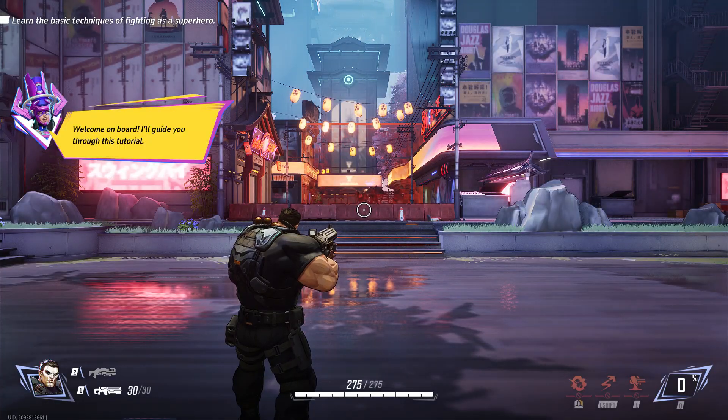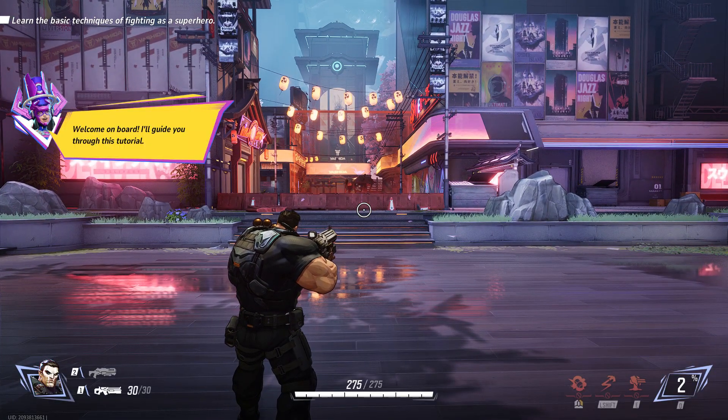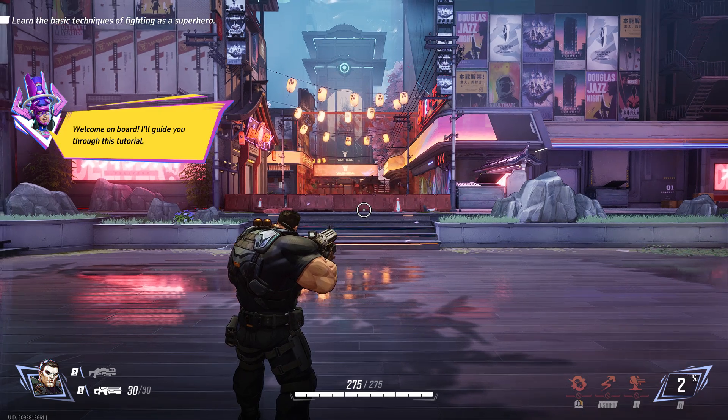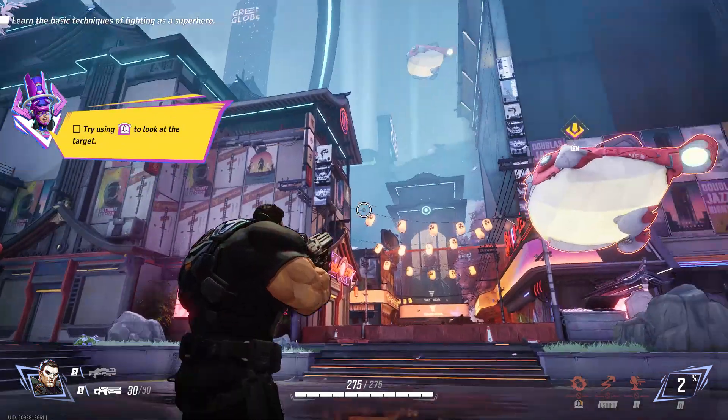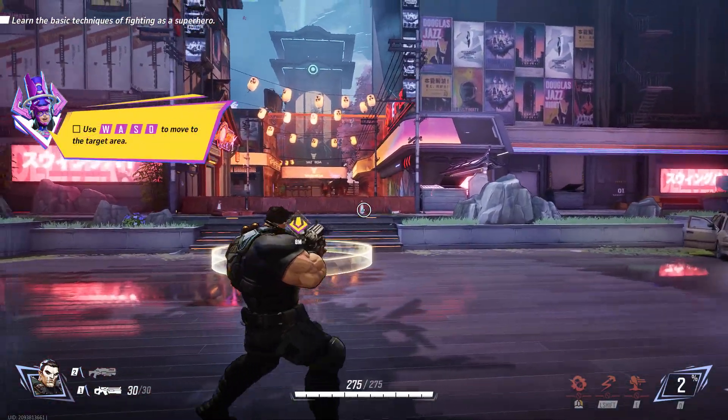You're currently playing as the Punisher, a powerful duelist. I'll guide you through a test run. Come on, let's get started. Go on and move the camera around to look at the target location. Time to follow the guiding line into the mission area.